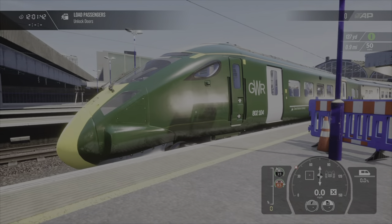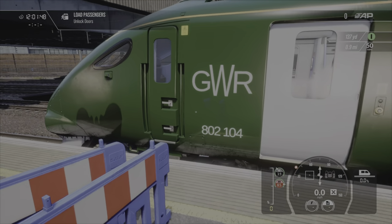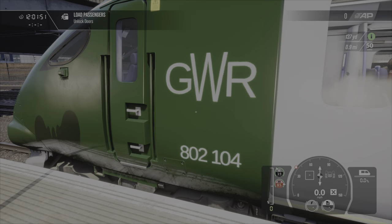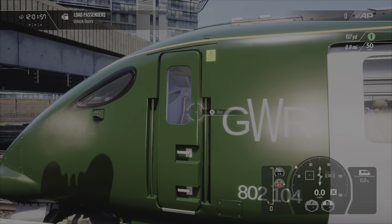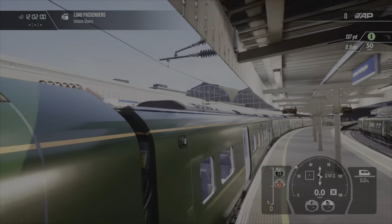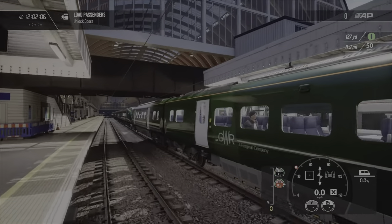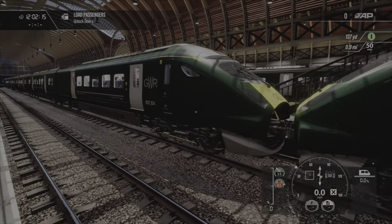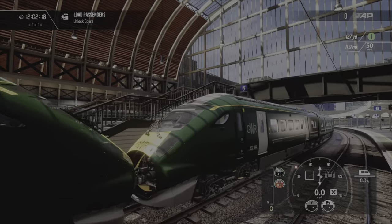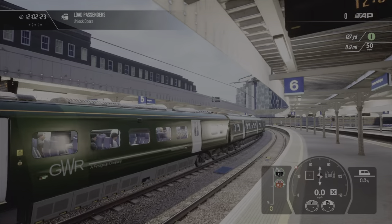Next up, we have the 802-104 Great Western Railway — I actually saw this when a rail strike was happening down in Cornwall. Not too bad — could be better, could add a little bit more detail like the lift logo somewhere, but except from that it's pretty much there. I'm very, very happy how it's turned out.